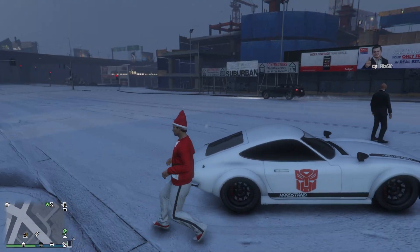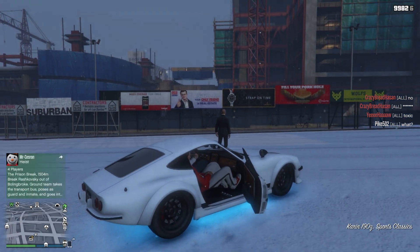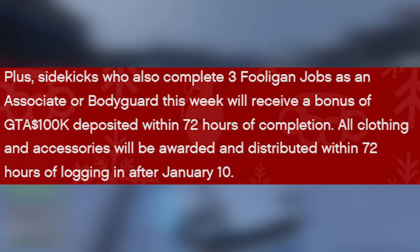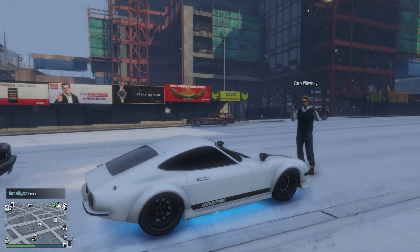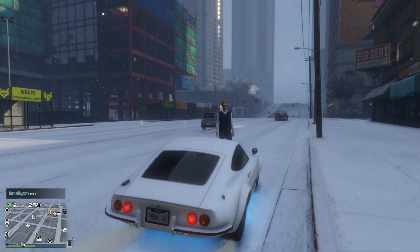We have one more to cover for this weekly update — completing three of the new full-again jobs that you can do as a CEO or a bodyguard. If you do this, you get $100,000 deposited within 72 hours of completion. All clothing and accessories will be rewarded and distributed within 72 hours of logging in after January 10th, though they didn't say exactly what the clothing and accessories are going to be.